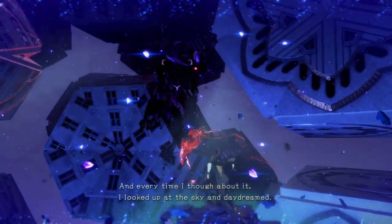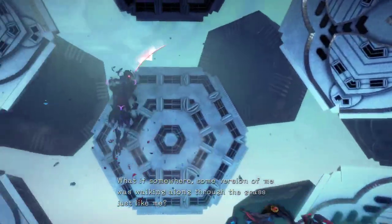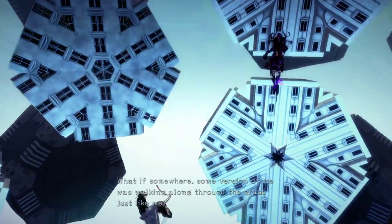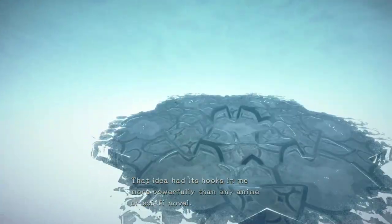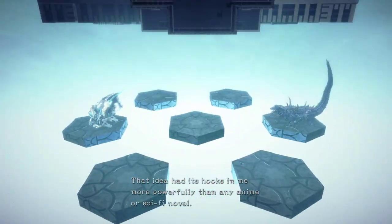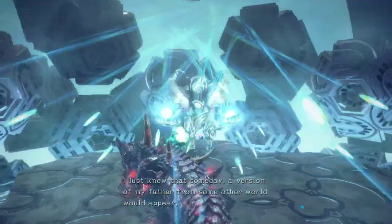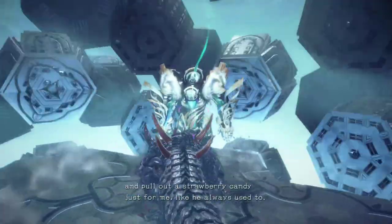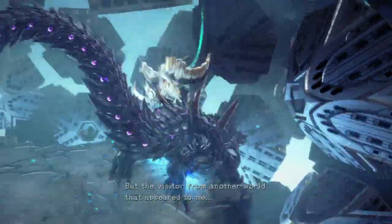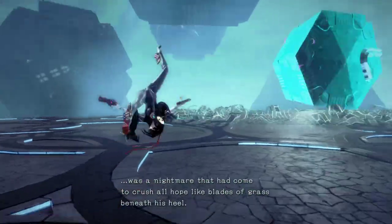The narration continues: 'Every time I thought about it, I looked up at the sky and daydreamed. What if somewhere, some version of me was walking along through the grass just like me? Could we be following the same path, taking the same journey? That idea had its hooks in me more powerfully than any anime or sci-fi novel. And even after growing up, I still believed it could be true. I just knew that someday, a version of my father from some other world would appear and pull out a strawberry cannon just for me. But the visitor from another world that appeared to me was a nightmare that had come to crush all hope like blades of grass beneath his heel.'